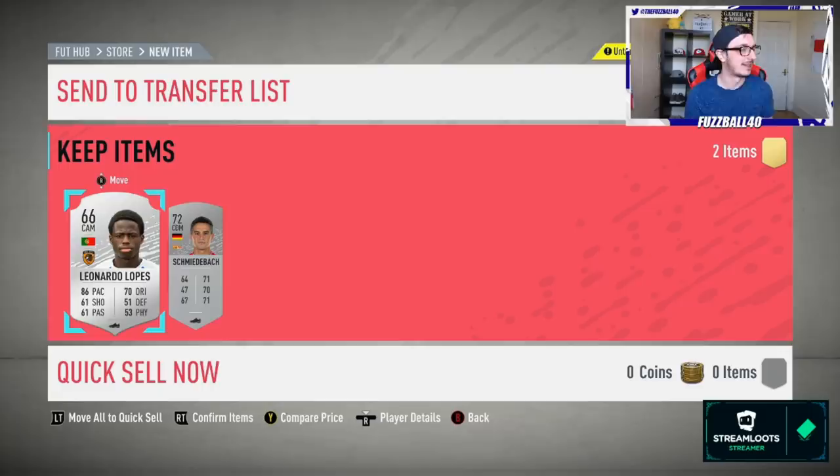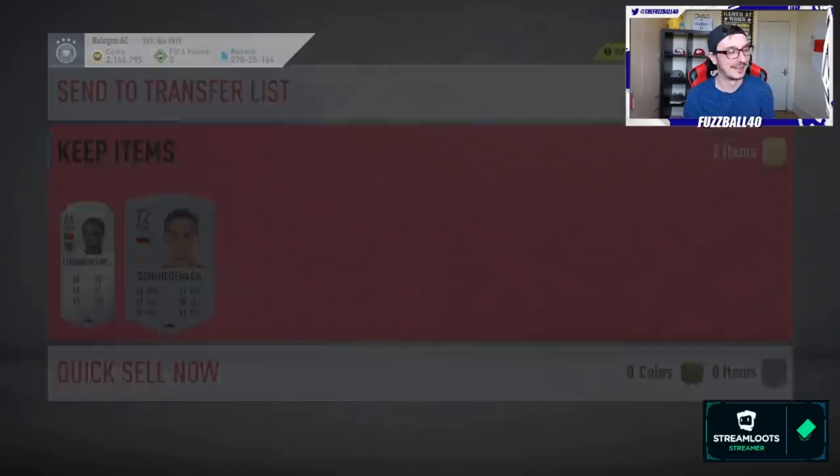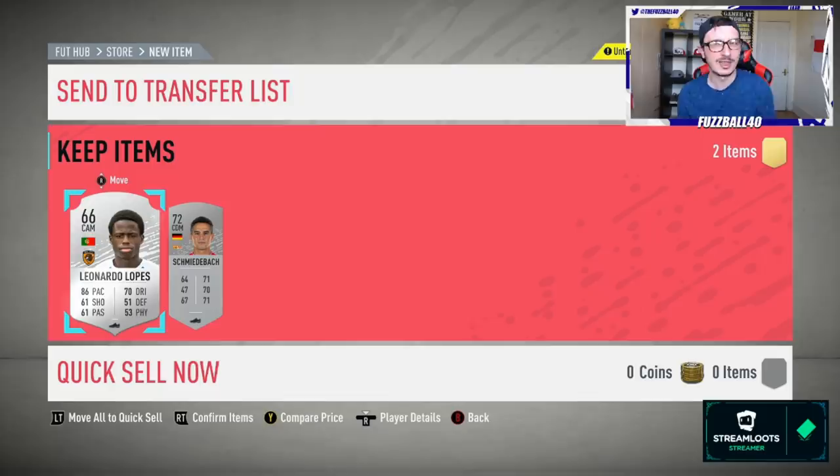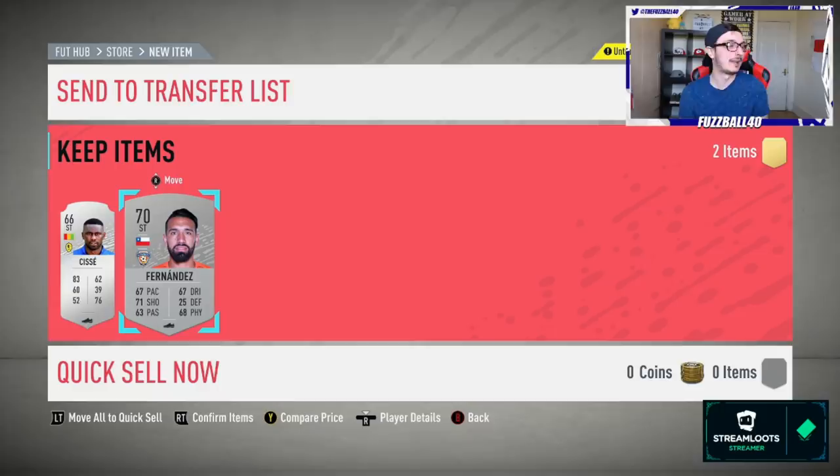First decent hit from pack opening: Shmida Back - you guys always take the mickey out of the way I say that. He's about two and a half thousand coins, a little lower than expected, but centre mids hold better value than CDMs. We also got a Hull City player. Either way, Shmida Back is a very solid hit and he goes back into the grind.